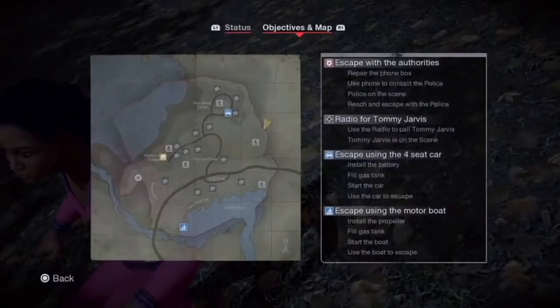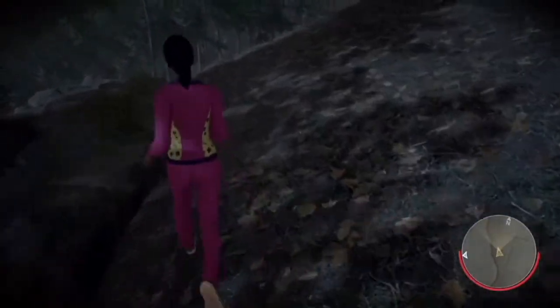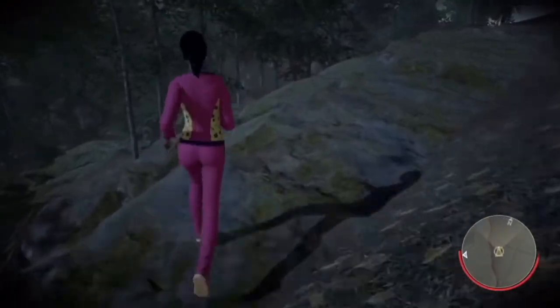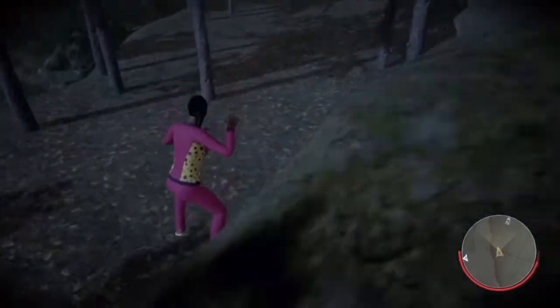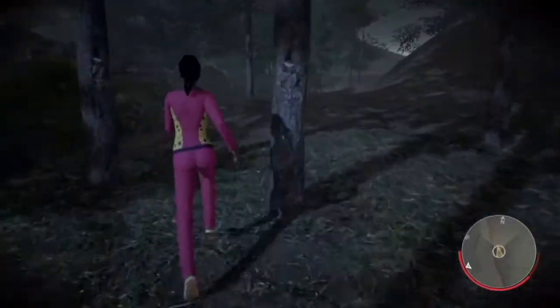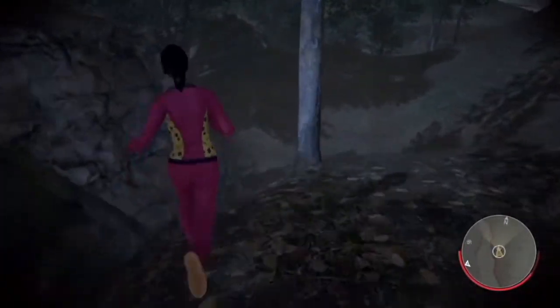What I'm going to be showing you guys is the second cabin that Jason lives in, which is really cool because it also includes some really cool stuff in there. I'm going to show you where that is now, which is where I'm going — you want to copy this. You slide down there and you can sprint along this little path.